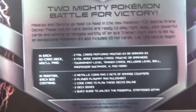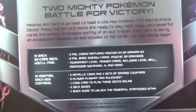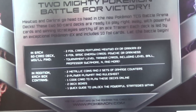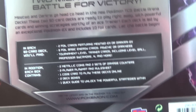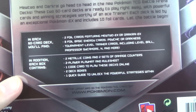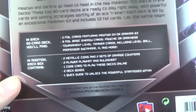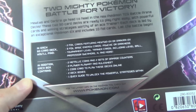In each 60-card deck, you'll find two foil cards - either two Mewtwo EXs or two Darkrai EXs. You'll get eight foil basic energies, psychic or dark, and also there are several tournament-level trainer cards, including Level Ball, Professor Sycamore, and many more. It also includes two metallic coins, two sets of damage counters, a two-player playmat and rule sheet, one code card to play these decks online, two deck boxes, and one quick guide to unlock the powerful strategies within.